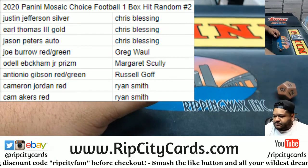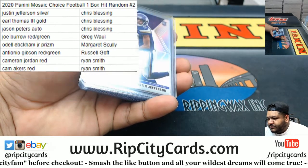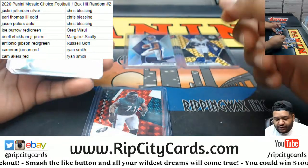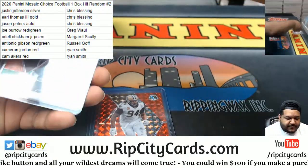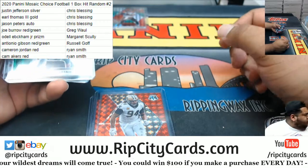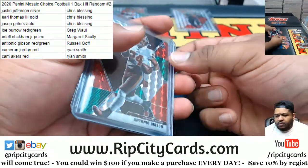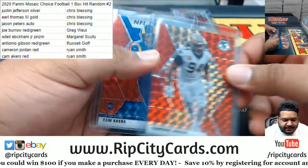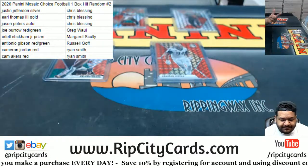Chris didn't do too bad — the Jefferson silver, the Thomas gold, and the Peters auto all going to Chris. Greg gets the Burrow red-green. Margaret gets the Odell prism. Russell gets the Gibson red-green. And Ryan gets the Cam Jordan and the Cam Akers red — wow, what are the odds with that — and that was the filler.